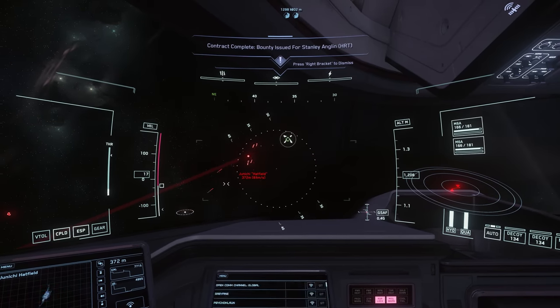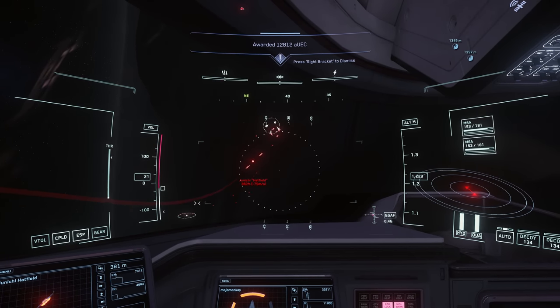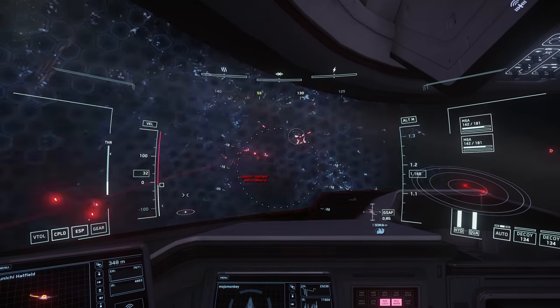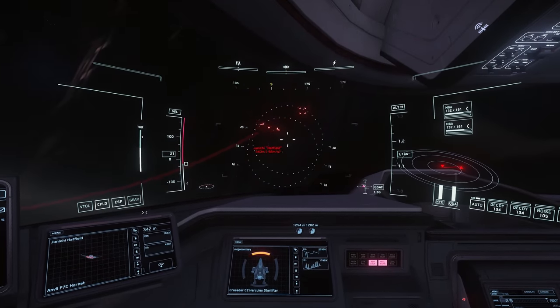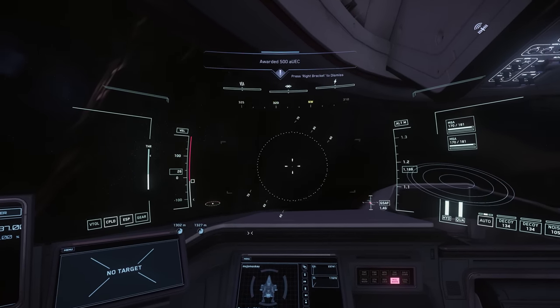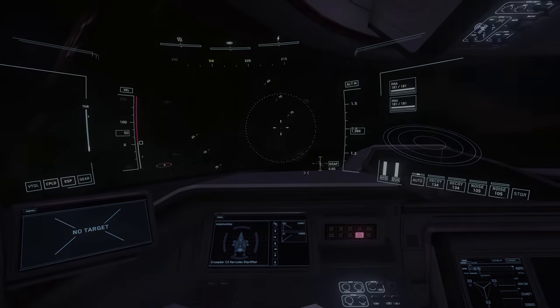The saving grace combat-wise for the C2 is the strong defensive showing, with dual size 3 shield generators providing considerable protection. To put that into context, that's the same as what you'd find on a Hammerhead. That means the C2 is able to soak up a lot of damage before something goes too wrong, which may be enough to buy some time to summon some nearby backup if needed.